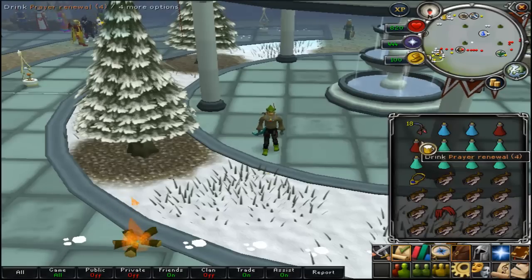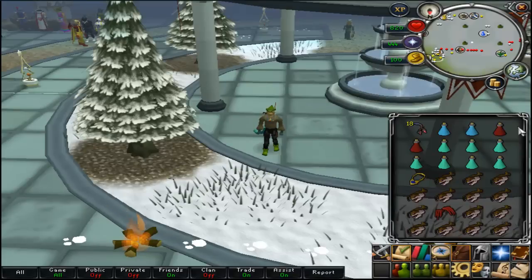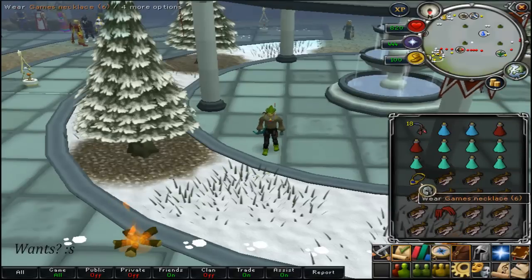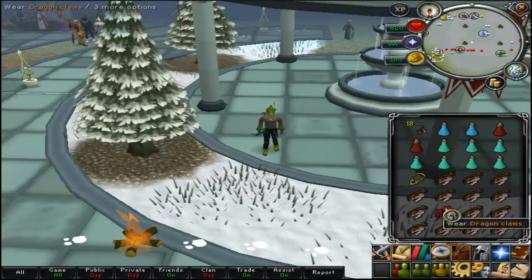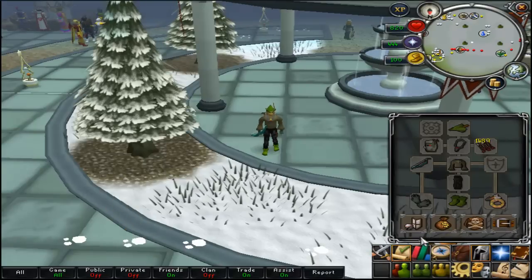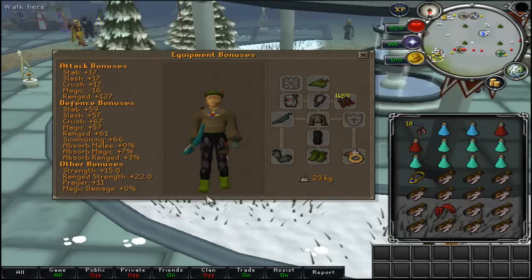Hey guys, welcome to my guide for pures on the minigame Troll Invasion. This is what your inventory wants to look like. You want some Bolas for freezing the dynamite trolls, ranging pots, prayer renewals, a couple of prayer pots, a games necklace to get there, a spec weapon like dragon claws or DDS, and rocktails.